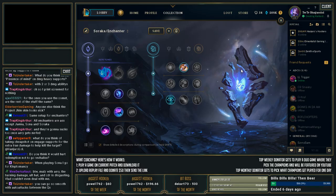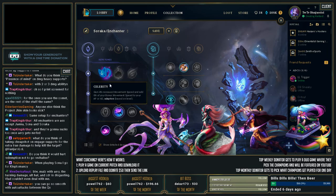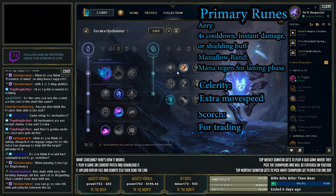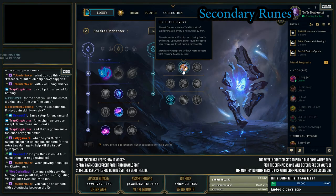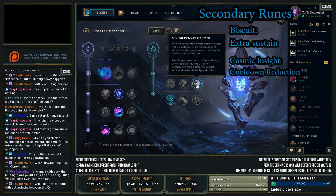For your Enchanter supports — Sona, Soraka, Nami, Janna, Lulu — we're going to take Summon Aerie, Mana Flow Band, Celerity, Scorch, Biscuit Delivery, and Cosmic Insight. You're getting damage to trade with Aerie or shielding, Mana Flow Band for mana restore, and Celerity for move speed. On Enchanters, Celerity is definitely better than Transcendence — the move speed is better for kiting rather than the CDR at level 10, because you're already going a lot of CDR items on Enchanter. Scorch 100%. You could also take Stopwatch instead of Biscuits, but I think the CDR from Cosmic Insight is pretty good.